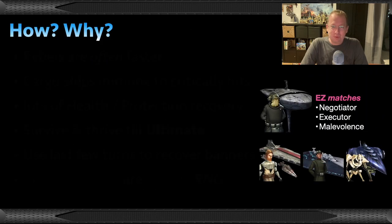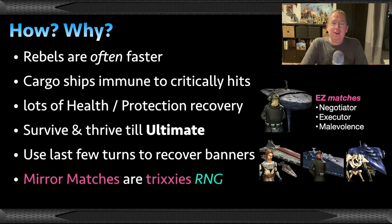How are you winning with only three ships and no reinforcements? First off, Profundity has some crazy powerful kits, but Rebels for the most part will often be faster than your opposing team. Cargo ships as well as the Y-Wing are specifically immune to critical hits, which means they become very durable. There's a lot of health and protection recovery in the starting lineup. Essentially, what you want to do is just survive and thrive until you get to trigger the ultimate, at which point you will probably win and can slow down to heal for max banners.